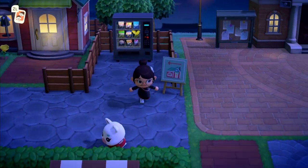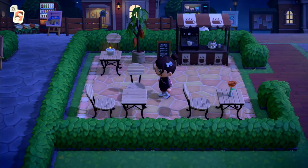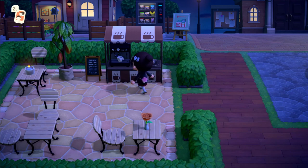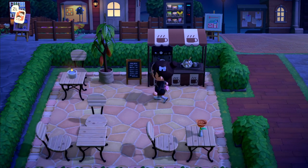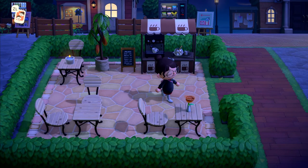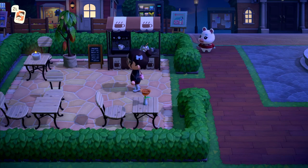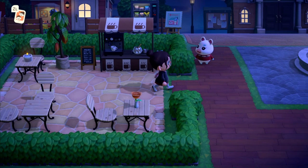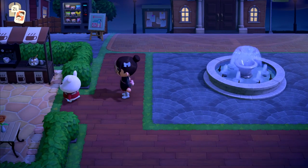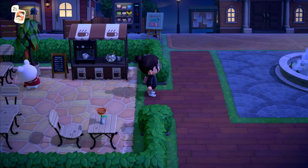There's a snacks machine because who doesn't want to snack when you're shopping. In here is my little coffee area - this is probably my favorite part of the island because I love coffee. It's a custom design on the stall, with the cream and sugar, the espresso machine, a little menu sign which I just picked up the other day but it fits perfectly, and a cacao tree with some cute little tables and chairs. I haven't actually seen any of my villagers sitting in here yet, which makes me sad - but maybe Flurry is actually going in!